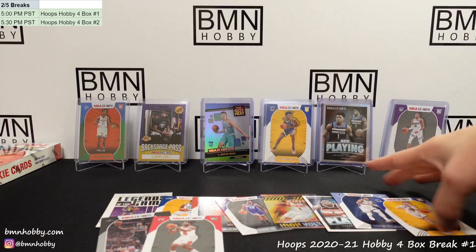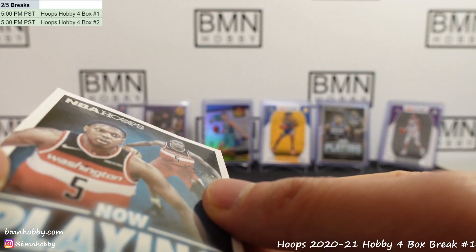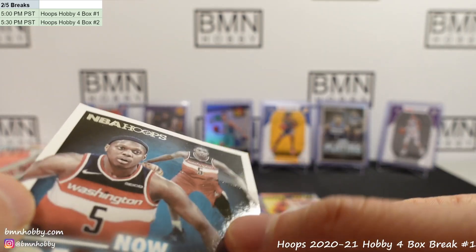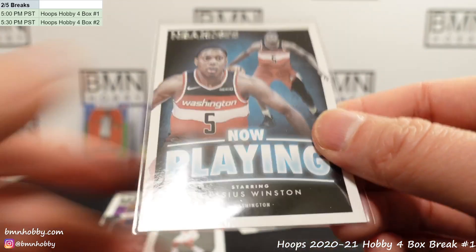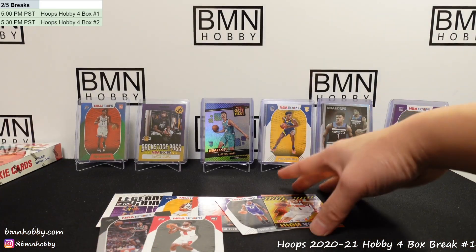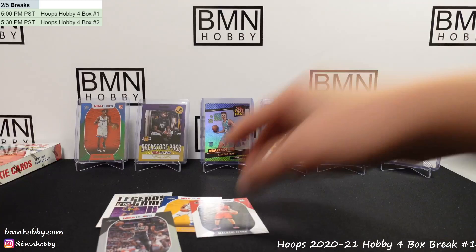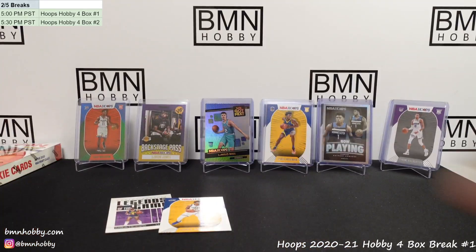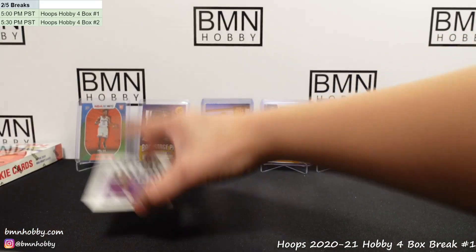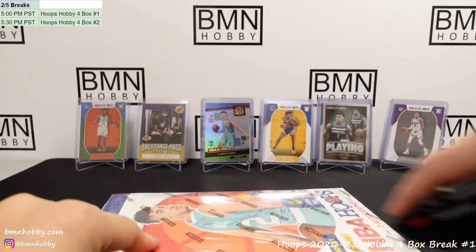That card did not look good out of the box — you guys saw me handle it, so the damage was not done by me. Something must have happened to the folding process. Cassius Winston owner for Washington — the good news is you did get a parallel of him. If you want to contact Panini to get it replaced, I don't know if it's worth it — might not be worth too much right now. 120 of 199 Lonnie Walker, Azubuke. Adrian Dantley 385 of 699.